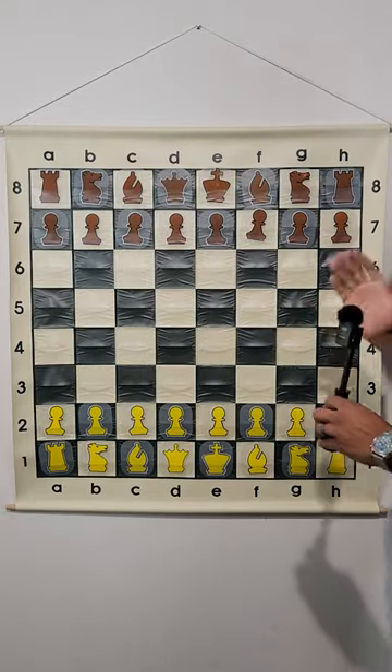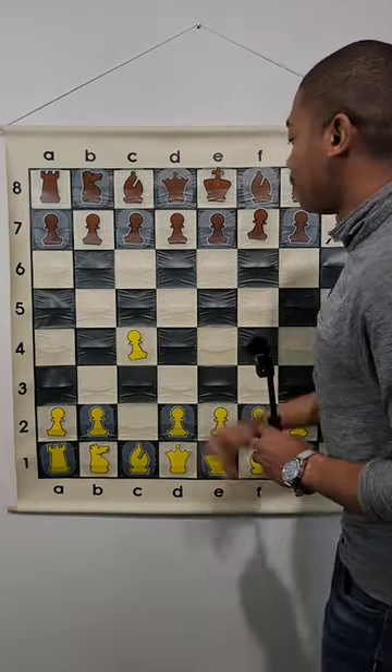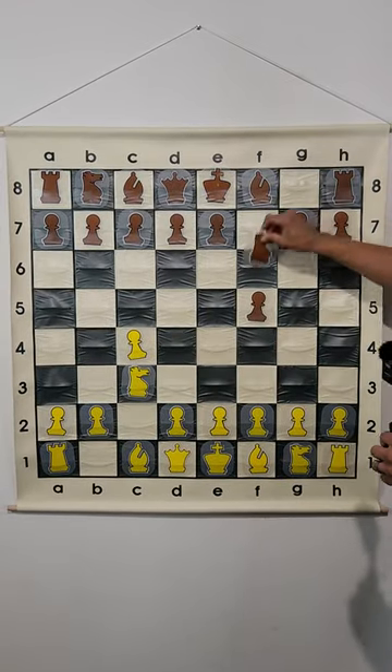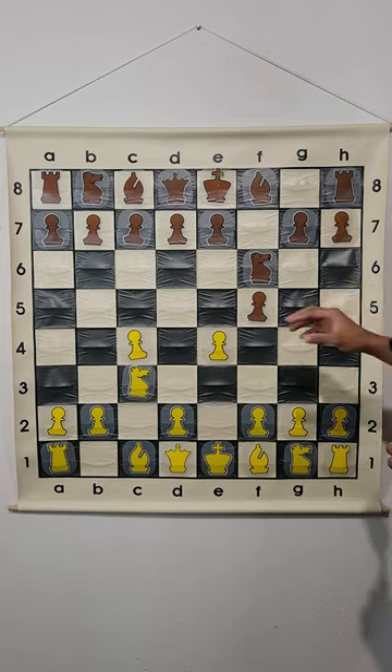That is the Fed Edge Gambit and let's go over the moves right quick. This is for the white pieces. So C4, F5, Knight C3, Knight F6, and then the move E4 initiates the gambit.